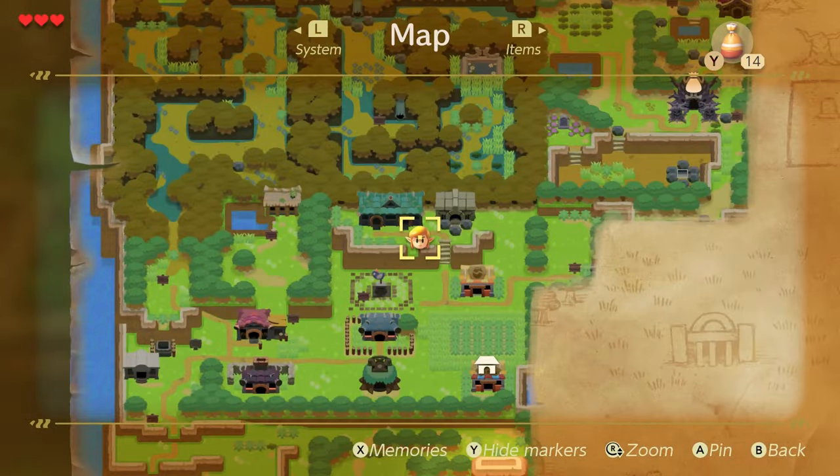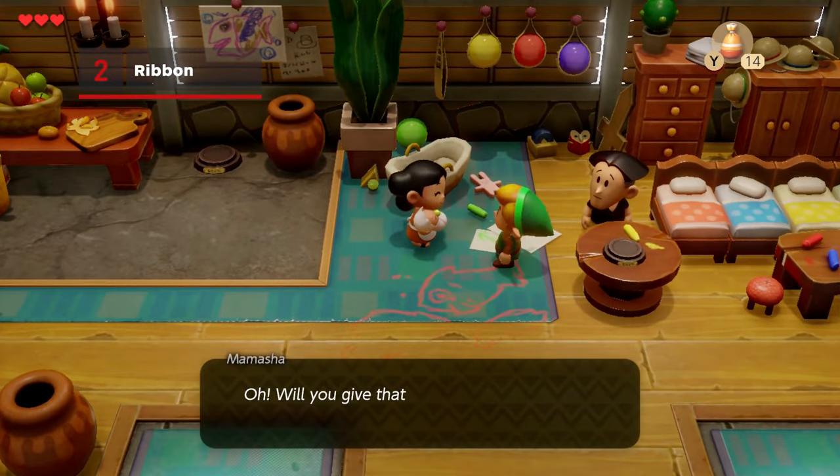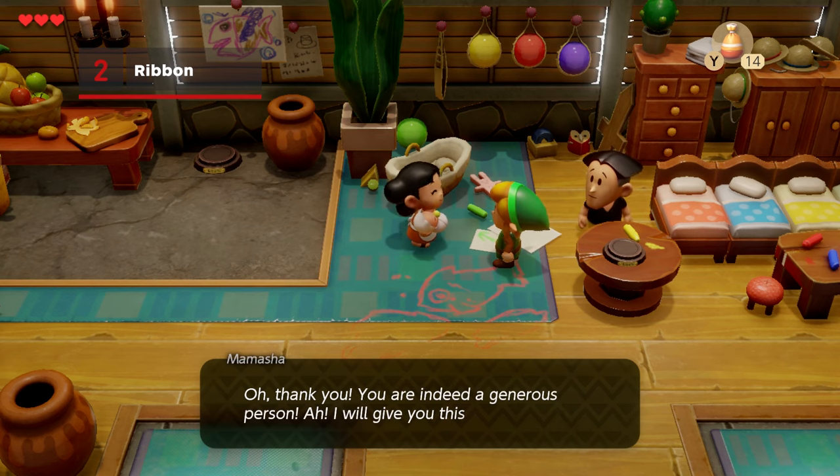Head to the long house in the top part of town. Papal and Mamasha live in this quaint house full of children and obviously need something to keep them occupied, so give Mamasha the doll and she'll thank you by giving you a ribbon.